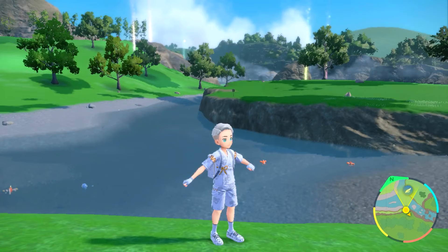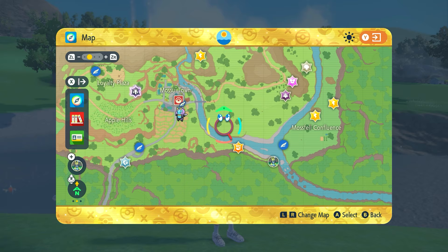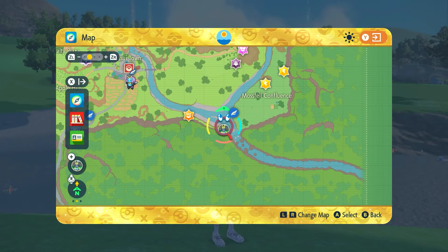First off, if you're looking for a Poliwag or a Poliwhirl, you can find them in the Land of Kitakami, here at the bottom right of the map. So here's Mosuitown, and then we're going to go just down the river. Right about here, you'll find a bunch of them. You can even find a Poliwhirl just chilling around here too — you can see one right over here.